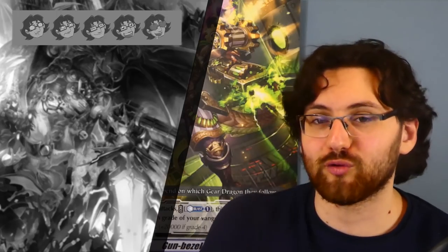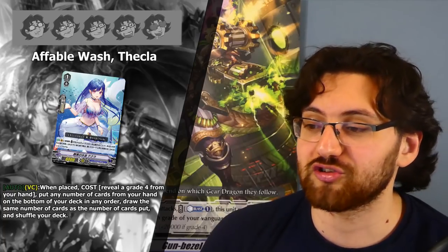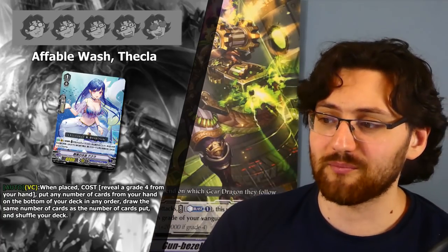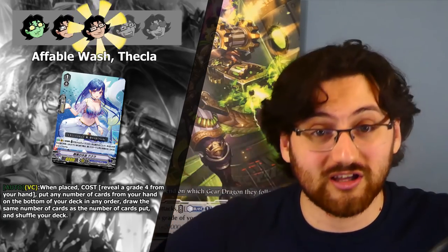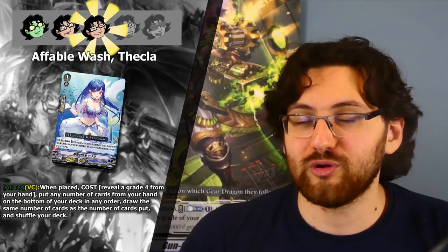Now let's look at grade 4 support cards and Highlander build support. First, the grade 1 Affordable Wash Tekla. Auto on Vanguard Circle when placed — reveal a grade 4 from your hand, put any number of cards from your hand to the bottom of the deck in any order, draw the same number of cards, and shuffle your deck. It's essentially an extra Mulligan, which for a grade 4 deck that's typically inconsistent can be huge. The downside is you need this on your ride target and need a grade 4 to reveal — similar to the grade 1 for the Hero archetype in Nova Grappler. Three stars — less consistent to activate but the payout as an extra mulligan can be very significant.